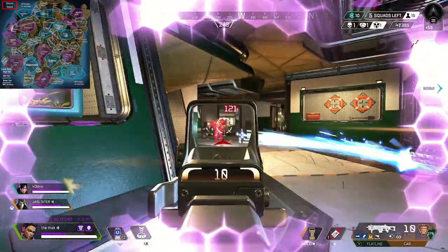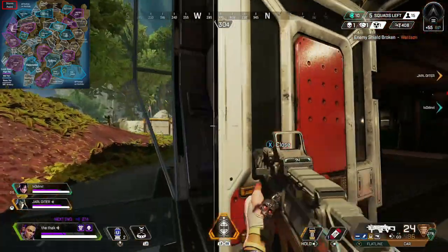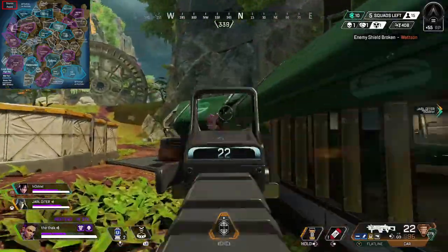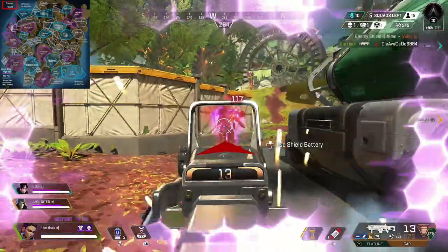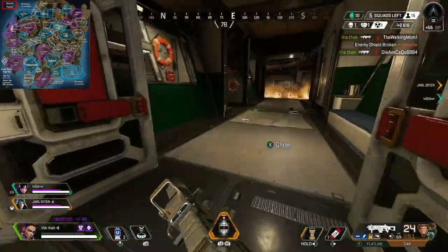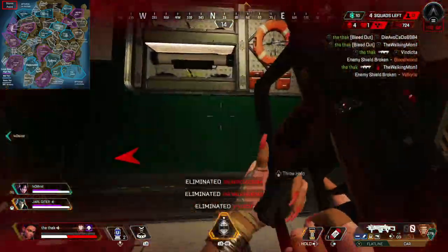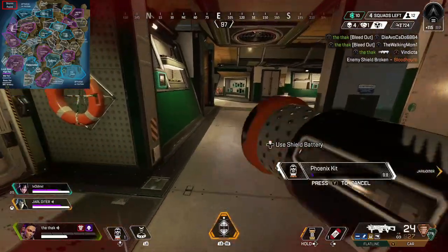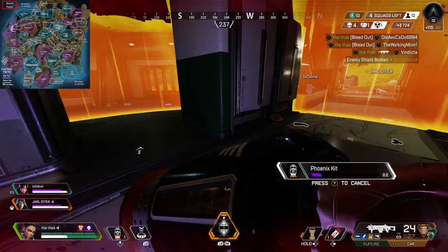The best strategy for ranked on Stormpoint is to pick a high or mid tier loot zone that typically has 1 or 2 other squads landing there. Even if no other squad lands there, you'll get good loot, and if other squads do land there then there should be enough loot for you to fight and hopefully win. If you land in a basic tier loot zone, the chances are you won't get good enough loot, especially if another team is landing there, and generally that doesn't end well.